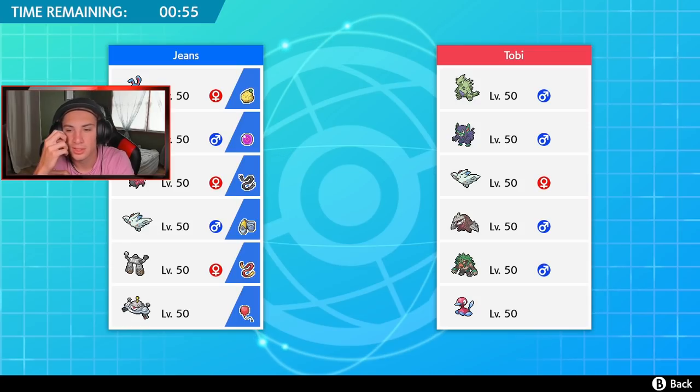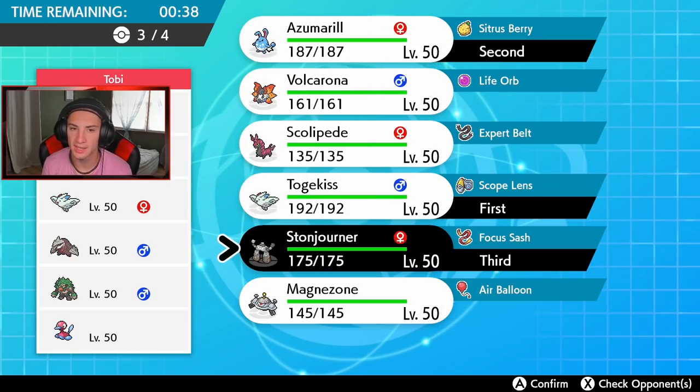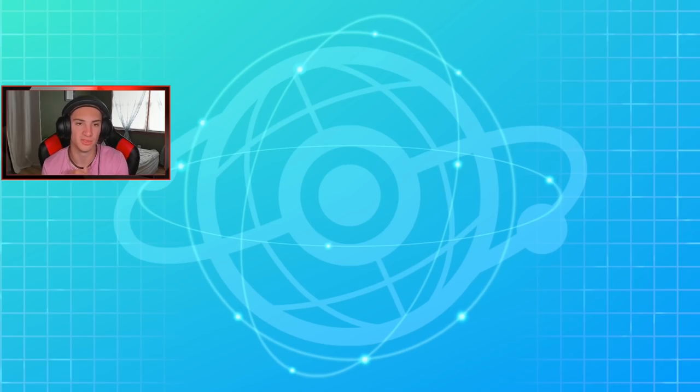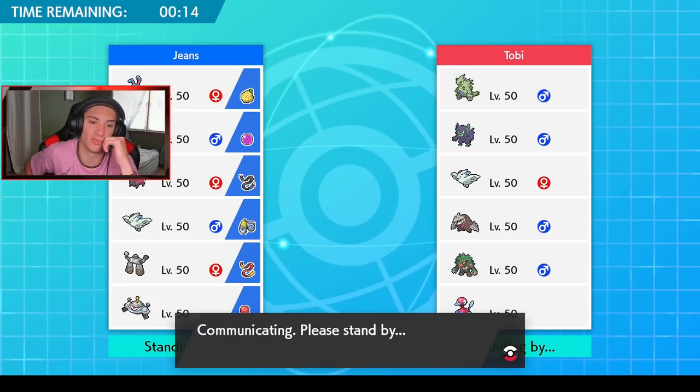I kind of want to get Azumarill up in there and get rolling, but at the same time how do I really want to do this? I think I want to lead Azumarill, maybe try setting up a Belly Drum, then go into Follow Me and start going from there. I have Stonjourner in the back, and then in the final spot either Scolipede or Volcarona. I think Scolipede is good — look how shiny and beautiful that thing is.